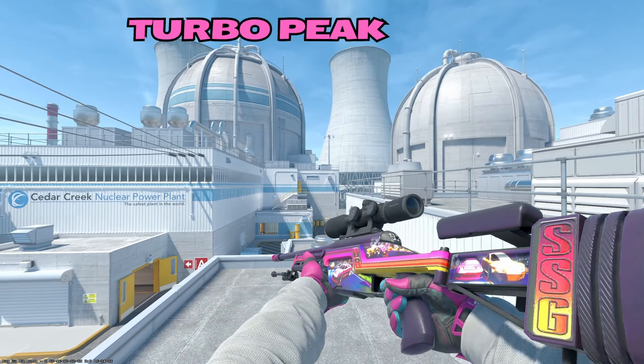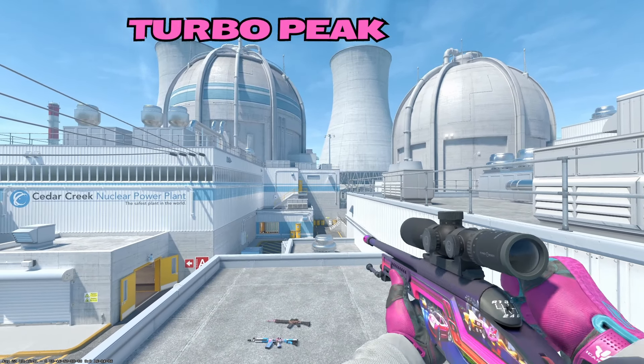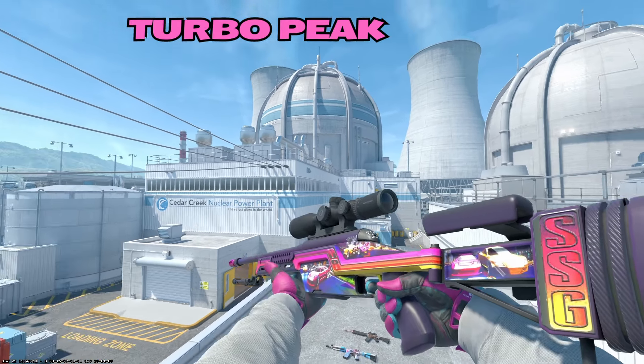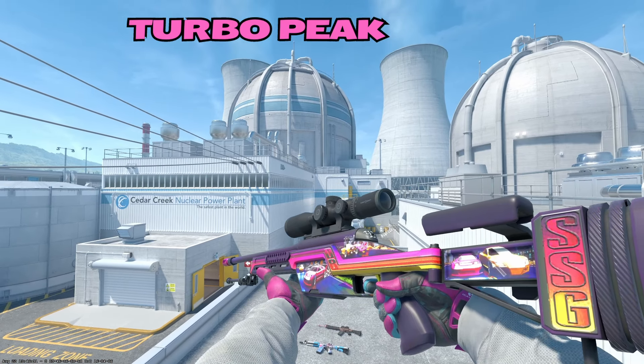Moving on to the Scout, we have the Turbo Peak. I love this skin — who doesn't like cars? You have a gear shifter on the bolt right there. You pull it out, you put it in gear every time you shoot another shot. Second gear, third gear. Very beautiful artwork, the colors are just absolutely amazing. Really love the attention to detail on this thing.